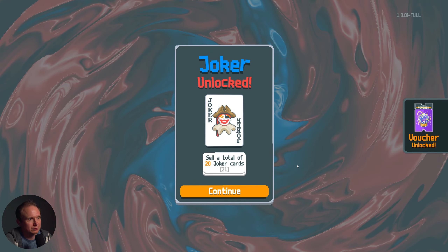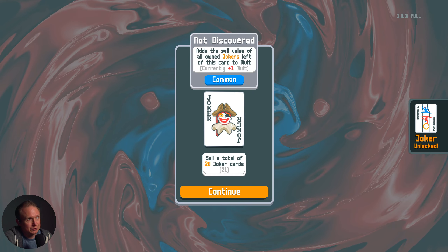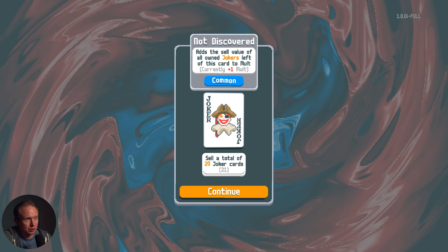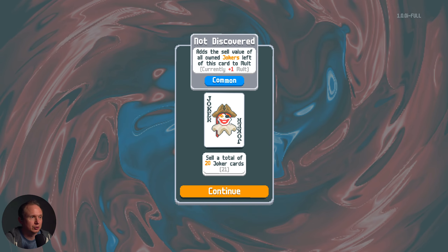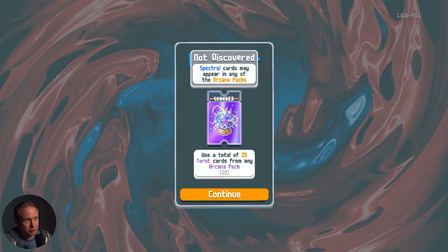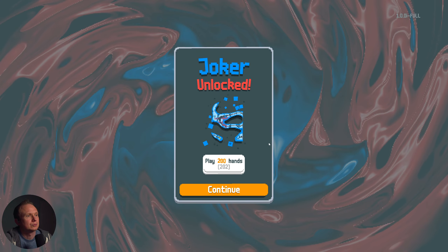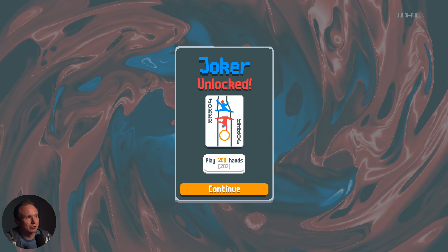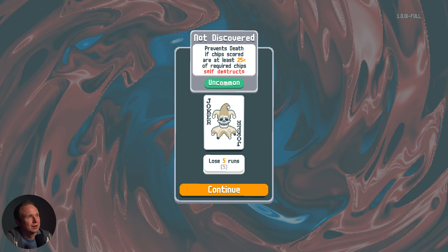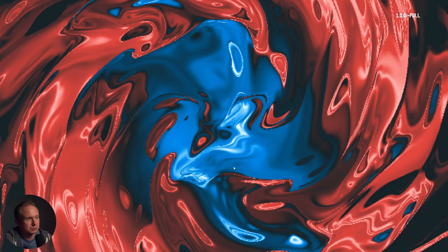We do have a new joker. Adds a sell value of all owned jokers left of this card to the malt — currently plus 1. New voucher. Spectral cards may appear in any arcana pack. 3x multiplier on final hand of round — would have come in handy on that last one. Prevent death if chip scores are at least 25% of required chips.